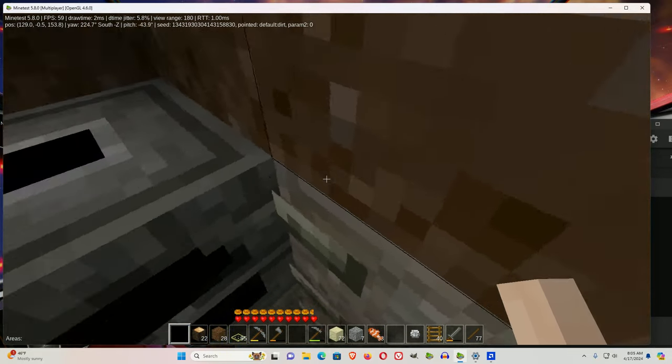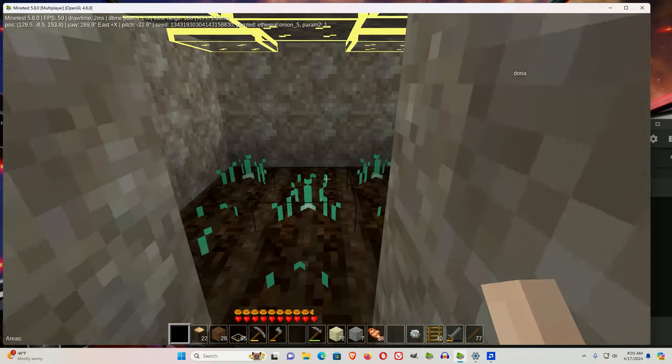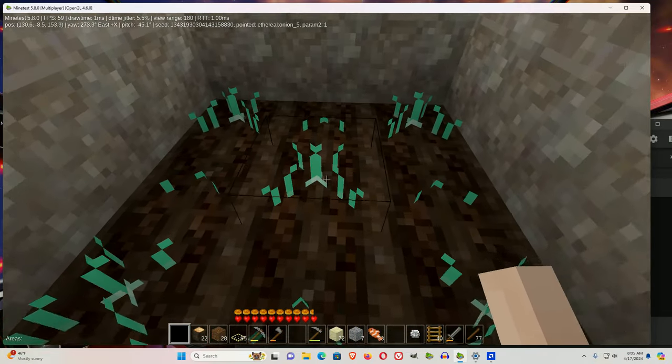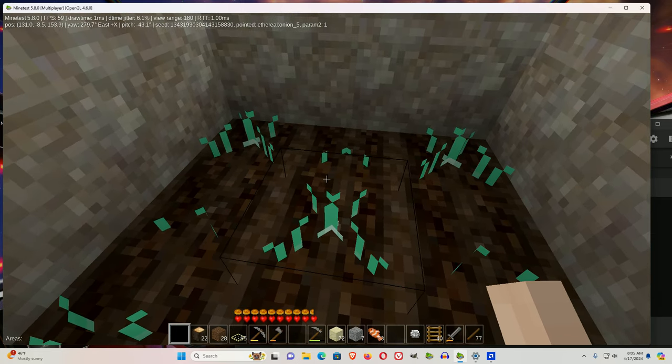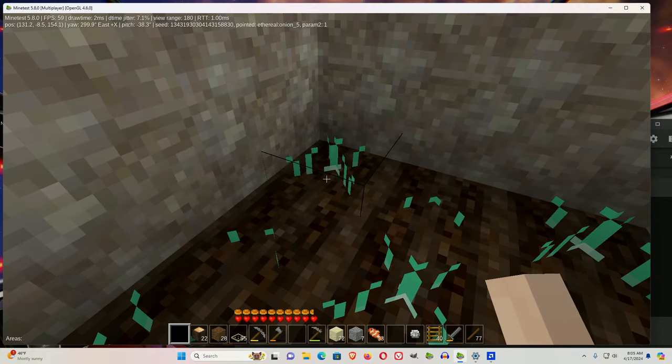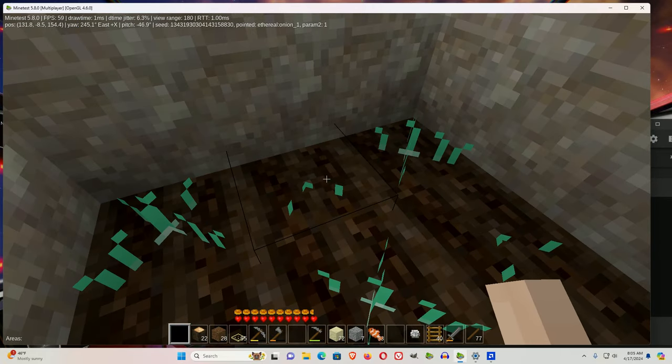Press C to change the perspective. Notice that these lights — the onions here underground are growing. The ones that are under the lights have grown, but the ones that are not under the lights have not grown.